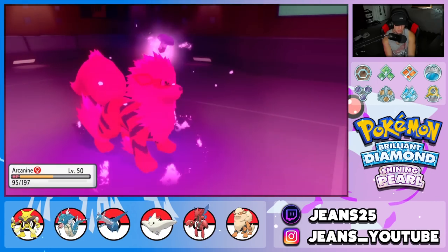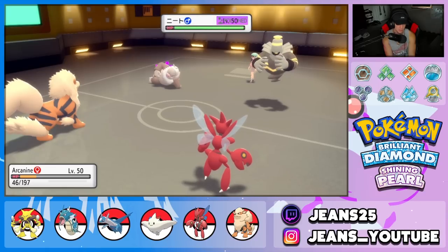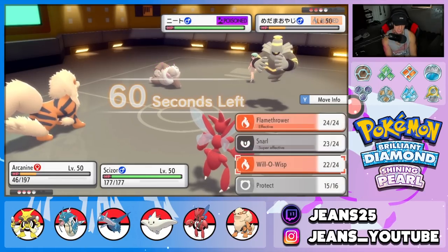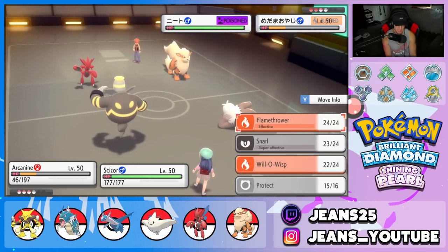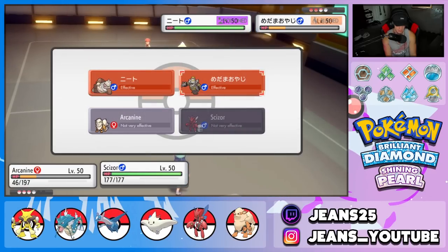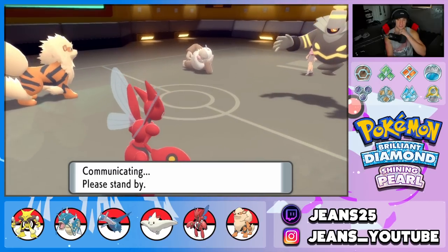Curse is starting to chip damage which we don't like. Trick Room is gone — and this Slaking has Guts! Thank god we didn't burn him earlier. What do we do? Flamethrower and Bullet Punch. Shadow Sneak can come in anyway so we just take him out with Flamethrower — but wow, Slaking is looking a little scary. I should have doubled down on Dusknoir to prevent another Trick Room.